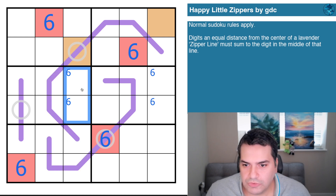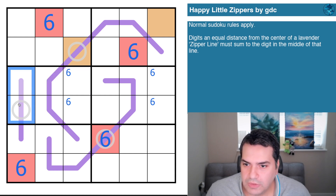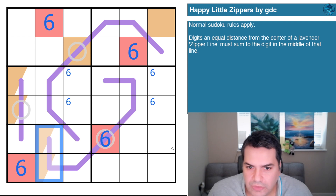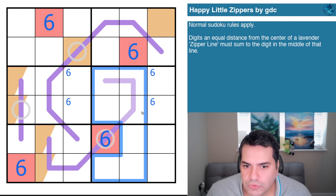Not here — sudoku prevents it — not there because it would add up back to orange. So orange is in here, and orange is in there. We can't do much more with orange right now because it could be one of these three cells or one of these four cells.